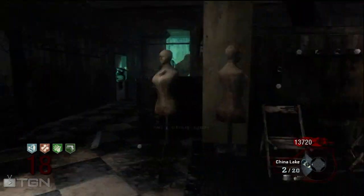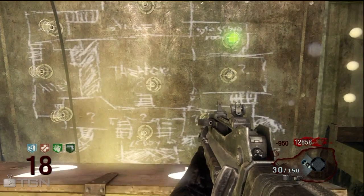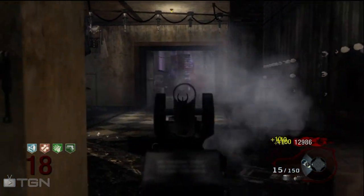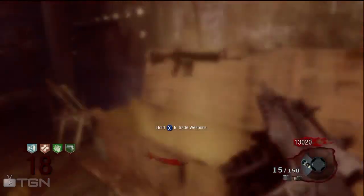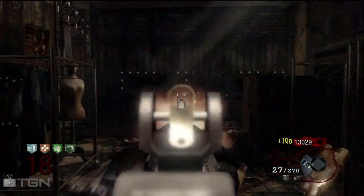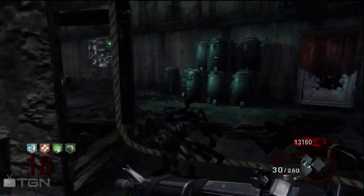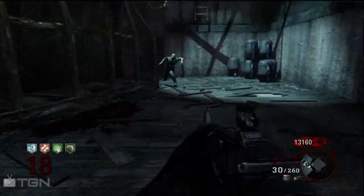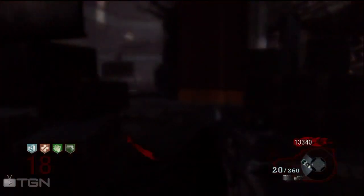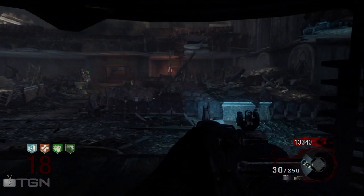Number 6: use traps when needed. Traps are there for a reason — they really help out. They cost around 1000 points to use on Kino, but if you have a train of zombies behind you it's a great way to save ammo and kill a bunch at once. You don't always have to use them since they can drain your money, so use them when needed.